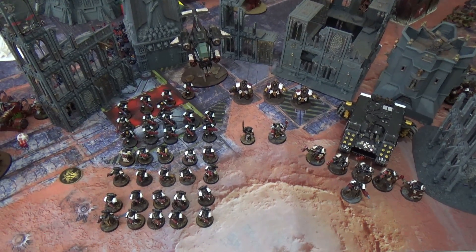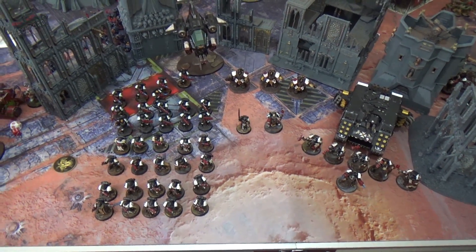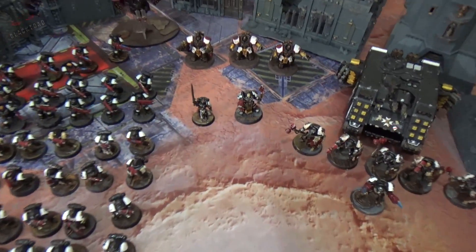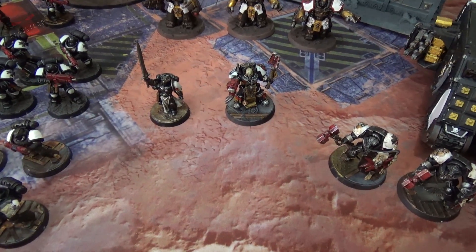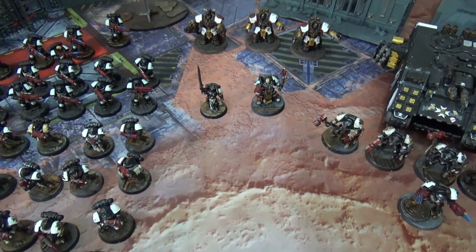This is 2000 points of Black Templars for today's campaign game. We have a battalion detachment, and leading this battalion we have two HQs: a Chaplain in Terminator armor and the Emperor's Champion, who I've been trying to feature throughout this campaign in every battle — and so far so good.